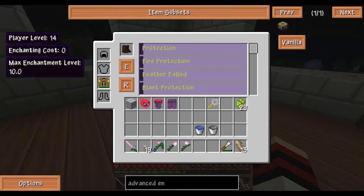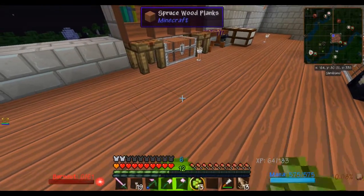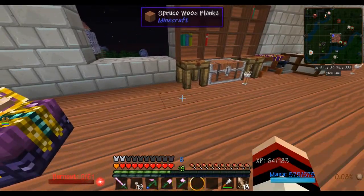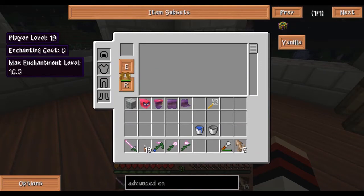We're going to give all these things protection 3. Actually, I'm going to get feather falling 4 for the boots, and give everything else as high a protection as I can. And there's something else you can do — you can repair things. This is why I wanted essence berries. Look — I have 19 levels again. These pieces here are damaged.